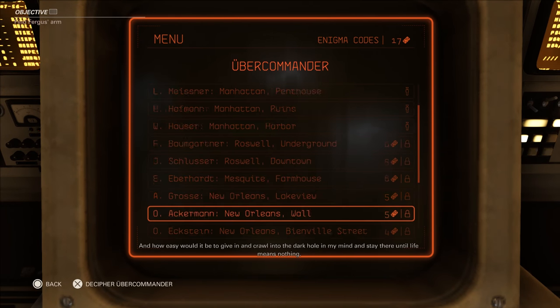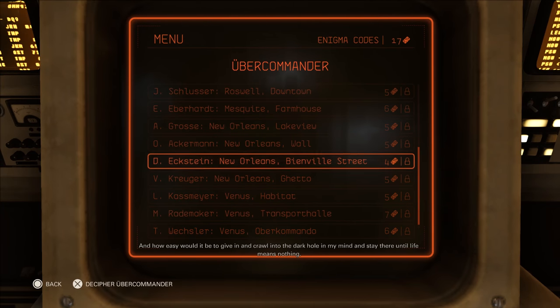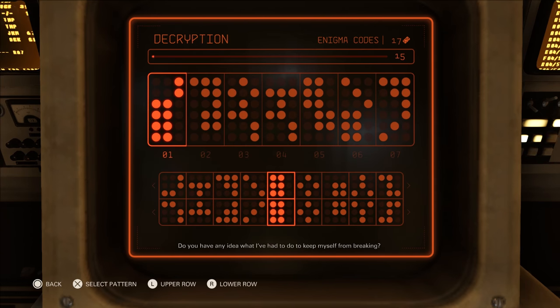Once you've picked the ubercommandant you want to locate, you'll enter the Enigma machine minigame. Get ready, because the timer starts immediately, so you must be ready to solve the puzzle before you begin. There is no practice round, and you'll lose the Enigma codes you wagered if you fail.